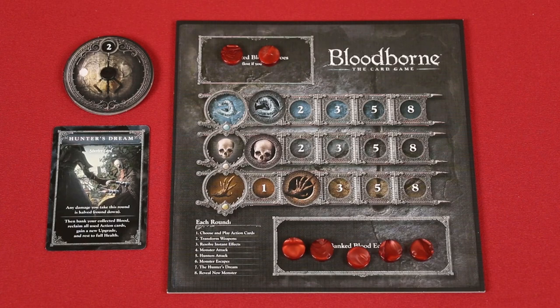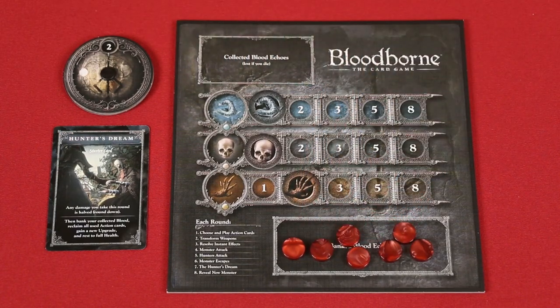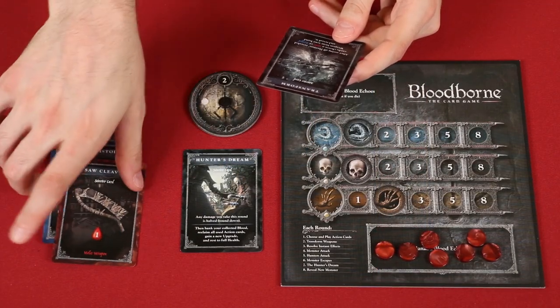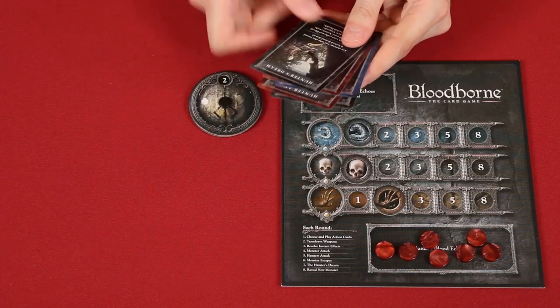The next step is the hunter's dream. Any player who played the hunter's dream card will — assuming they survived — bank all blood they've collected, moving it to the bank area on their player board. These banked blood echoes are now safe from being lost. Also note that if you played hunter's dream, you'll take half damage rounded down from every attack that round, so survival is a bit easier. Regardless of whether the dreaming players died or not, they then take back into their hand all action cards previously played, including the hunter's dream.